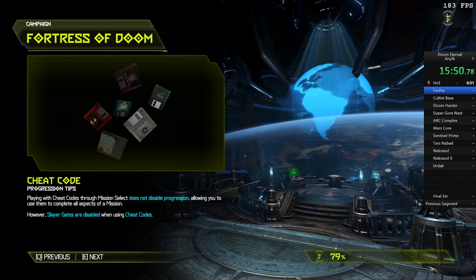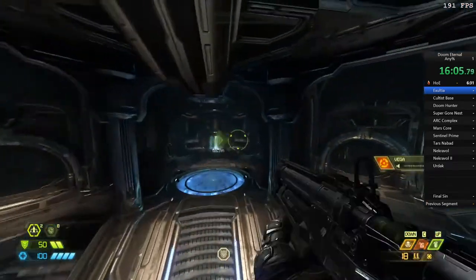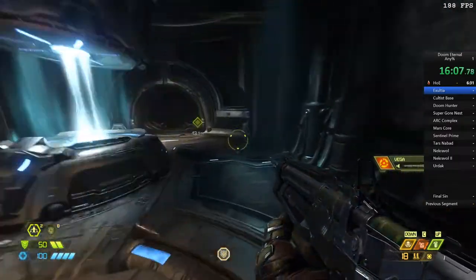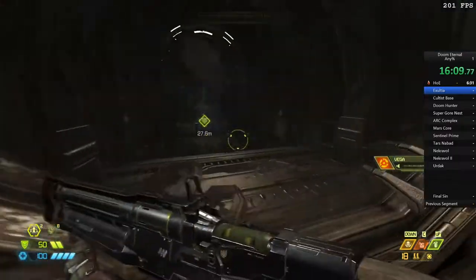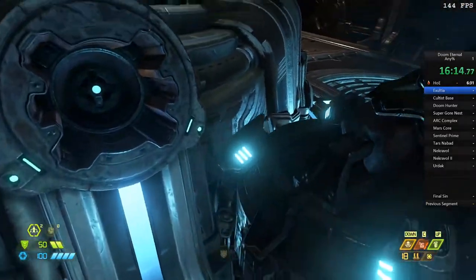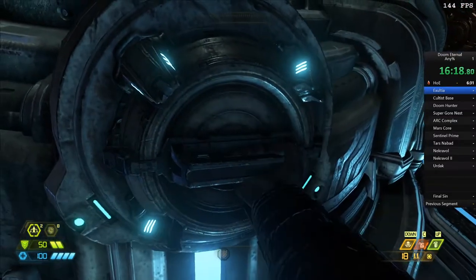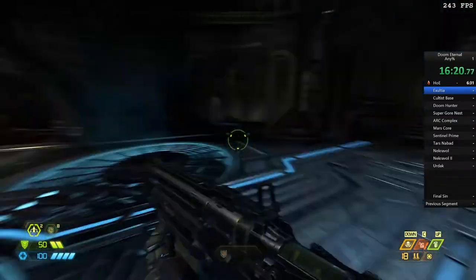Now we're back into the Fortress of Doom. We've got a few things to do here — this is kind of a mission of its own where we've got to pick up a few different things. It's basically tutorializing how the Fortress of Doom works. There really isn't anything we can do to speed this process up apart from optimized movement and knowing where things are. We put the battery in and then go downstairs to the Rippertorium.